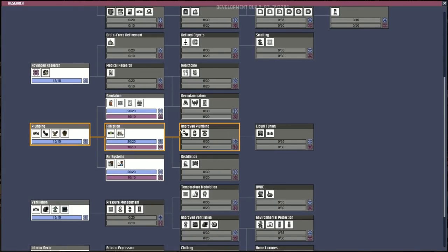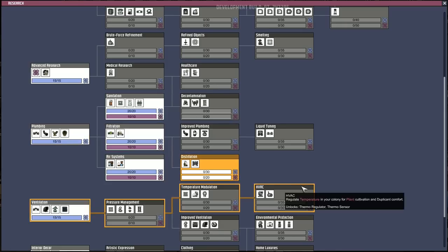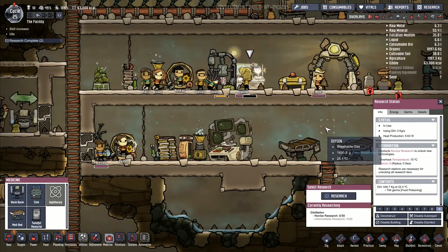Decontamination. There was something I wanted to sort out — liquid shutoff. I remember somebody did say there was a way to do this. Algae distiller — refined slime into algae. And it produces clean water from polluted water using sand — we want to go for that one. This one right here takes novice research and intermediate research, and we've got both of those unlocked, so that should come through. I'll set that one going.